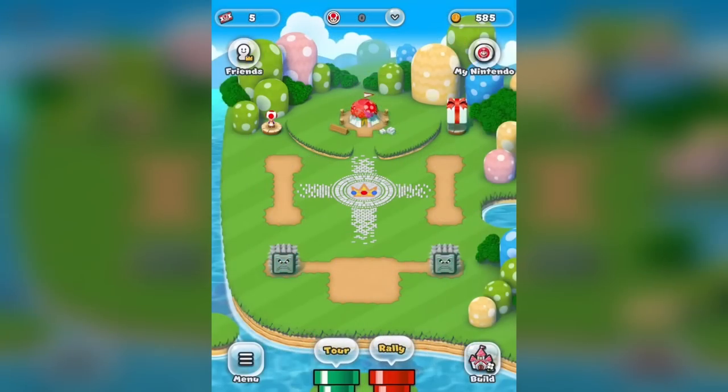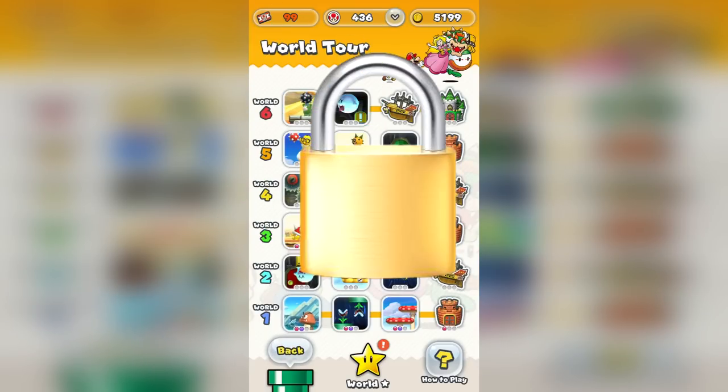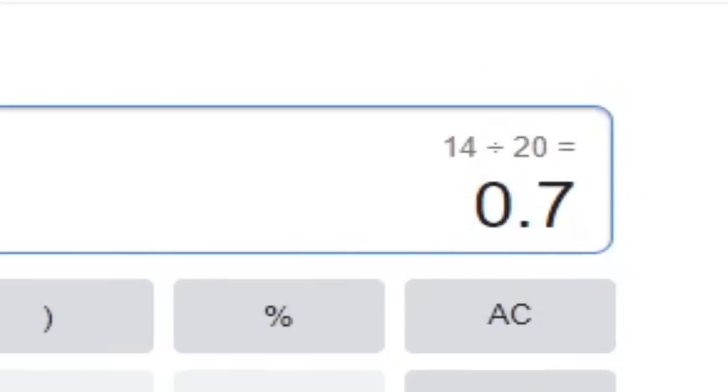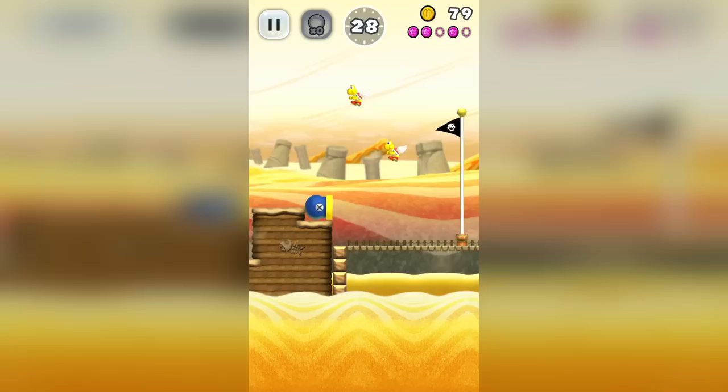At launch there are only two game modes. The first game mode is Tour, and in this one you spend $14 to get access to 20 levels. Let me just do the math real quick — that's bad! This is made even worse when you consider that each level is finished in under a minute.